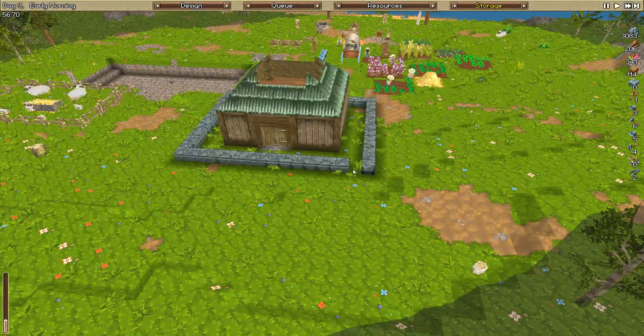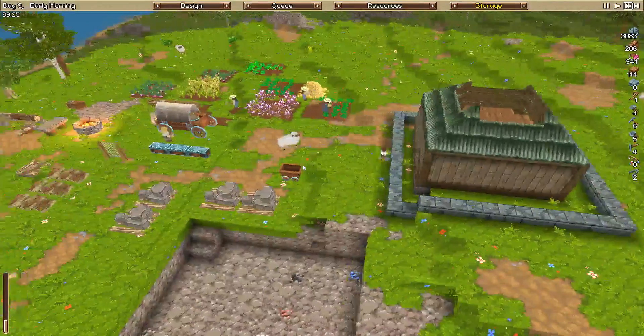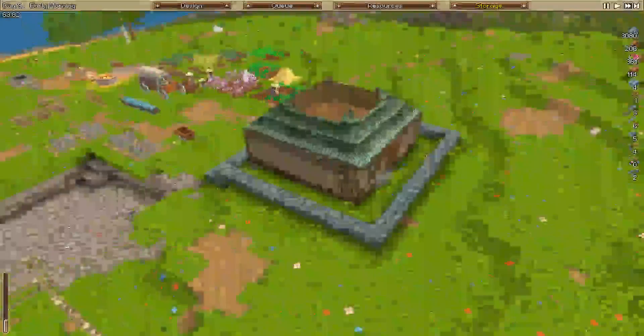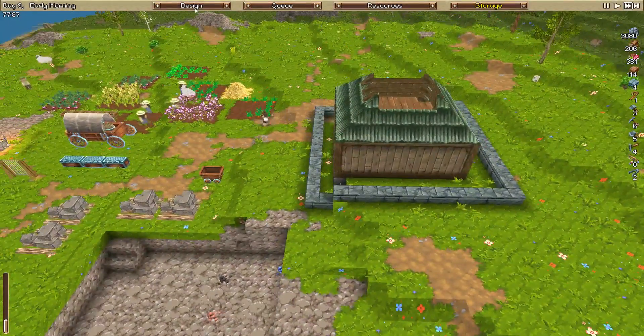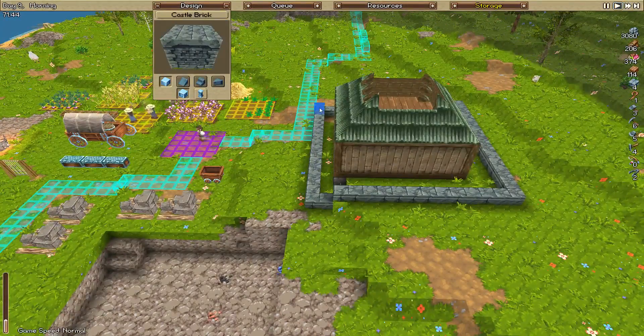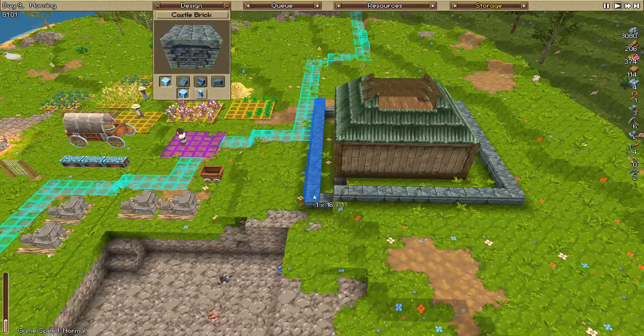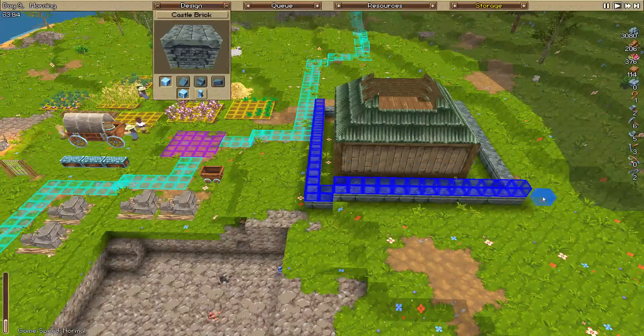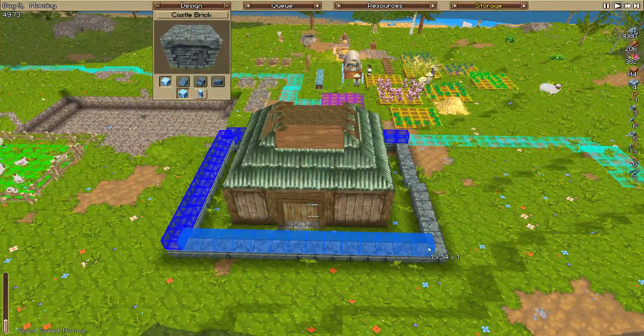This looks like our wall is pretty much done, which is good. The last little block is coming in, which is awesome. So we're going to queue up the next level of blocks for our walls - our castle brick walls. We're just going to queue these up, into there like that, and then to there, and then along there, and then all the way along.